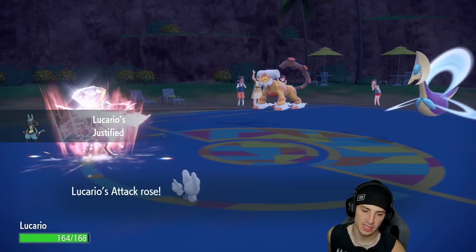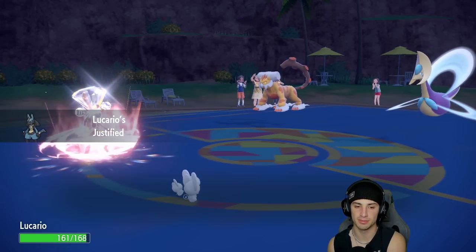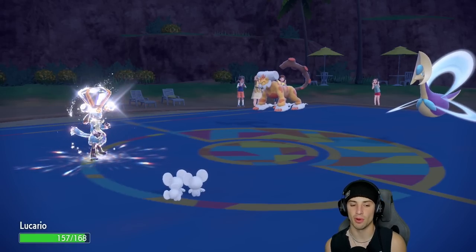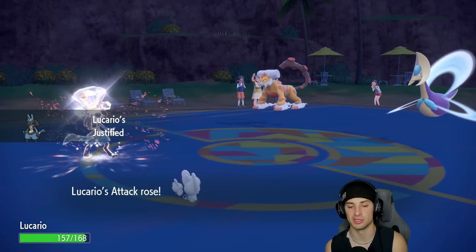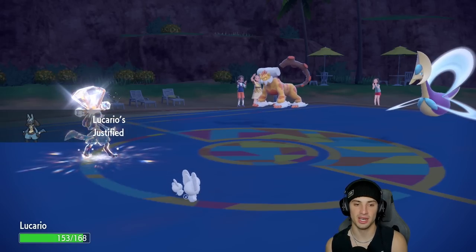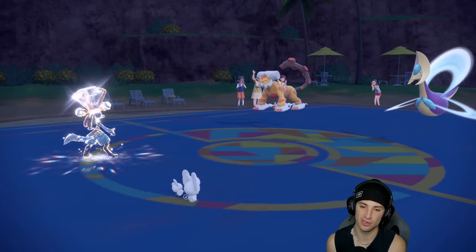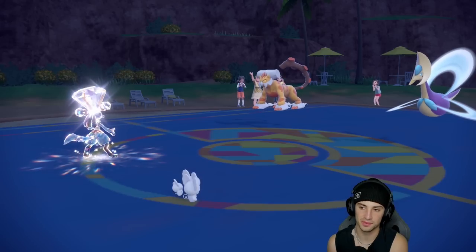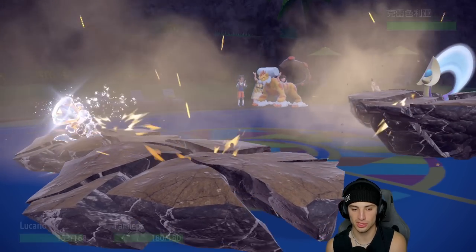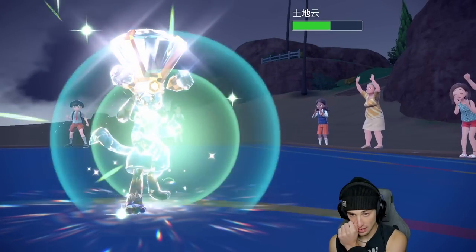Beat Up hits four times because the number of hits equals the number of Pokemon you have — right now four Pokemon so it hits four times every single time. Plus three boost onto Lucario! They're a little scared. EQ comes out, Levitate saves us, and now Drain Punching the Flygon — even though it's not very effective I want the HP recovery back. Cresselia is going to pop Trick Room next.